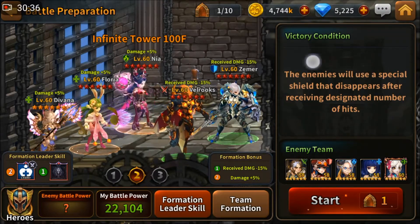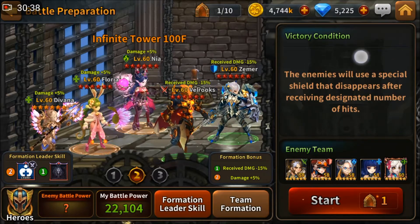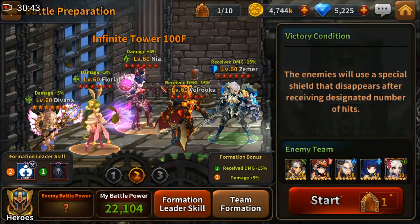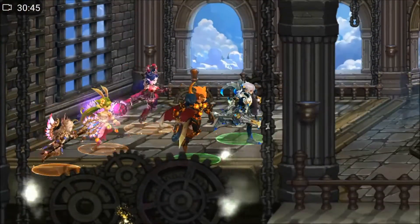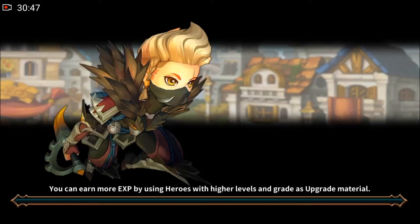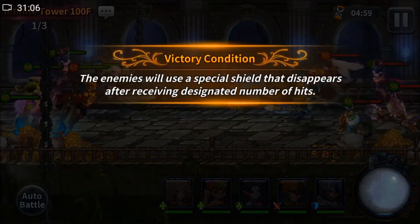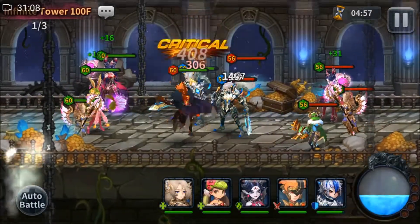All the enemies here will have a shield that will only disappear after they receive a certain number of hits. So actually the best composition for this 100th floor is to bring heroes that have skills that hit multiple times, because they will bring down the shield really fast. But since I'm testing this run, let's just try it out with the heroes that I usually use.